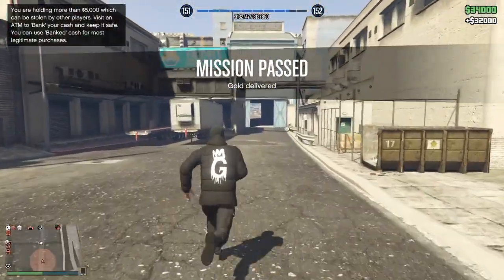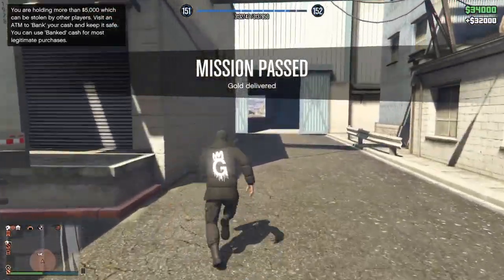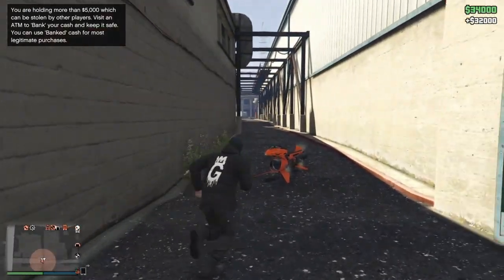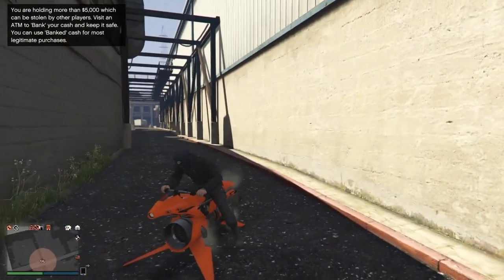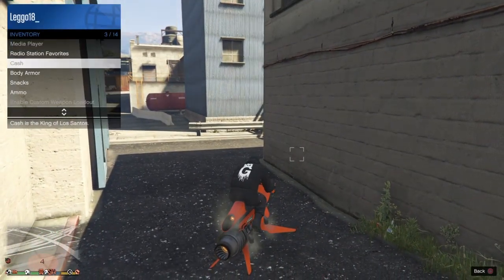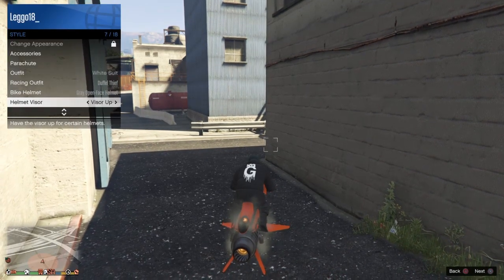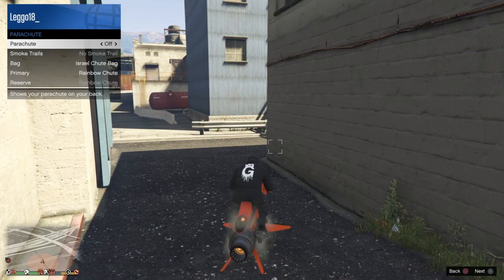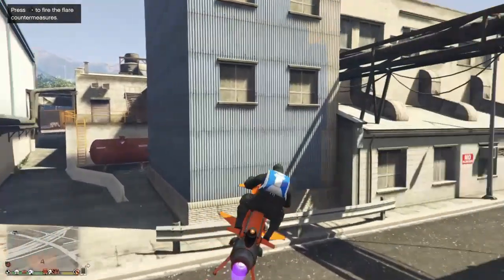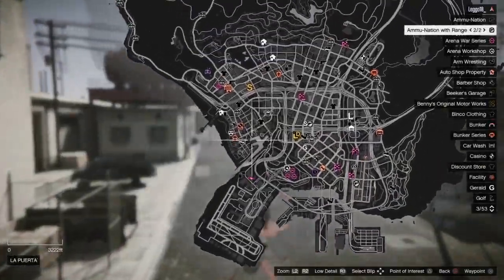Hop back on your Oppressor. Then go into your inventory — go into Style, then Parachute, and equip your parachute bag. Make sure it's set to the Rail one. After that, fly to the mask store.